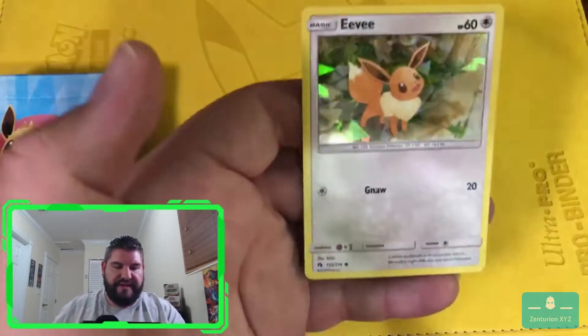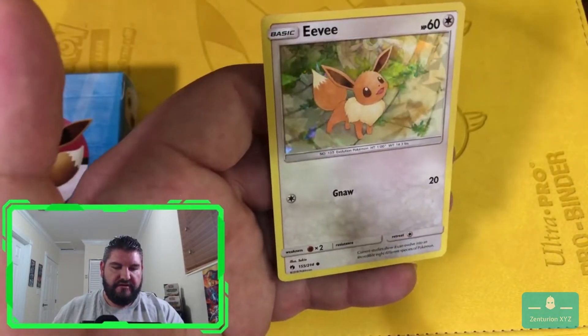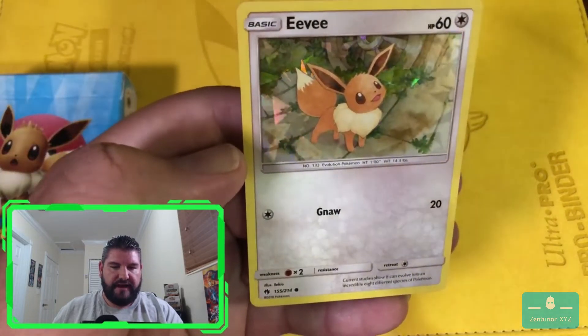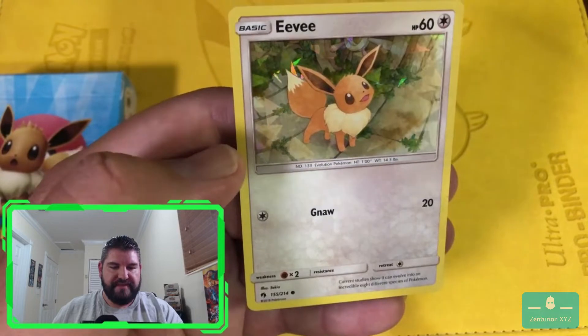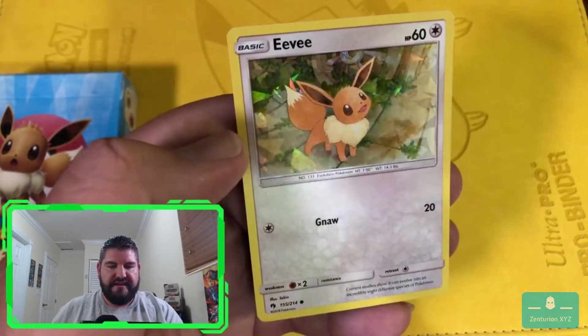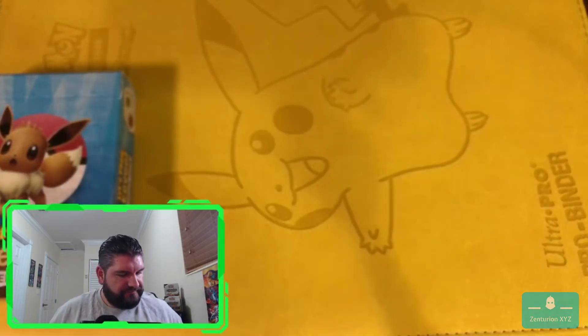And we get this beautiful Eevee - kind of like a crackled hologram card right there. That's an interesting take on the holograms, and I believe we've seen that in the Japanese cards. So, very cool. And there's your Eevee deck.